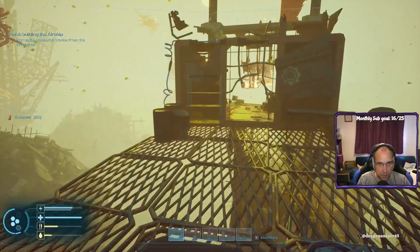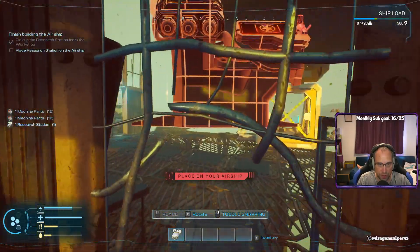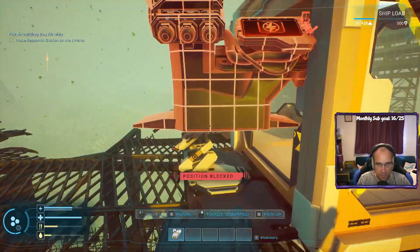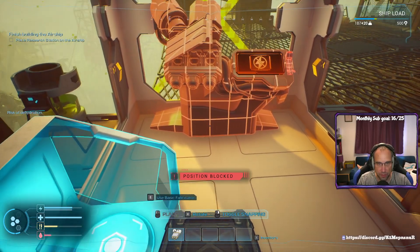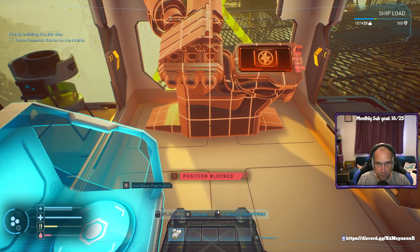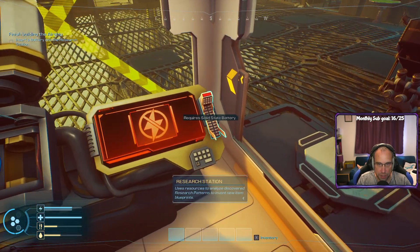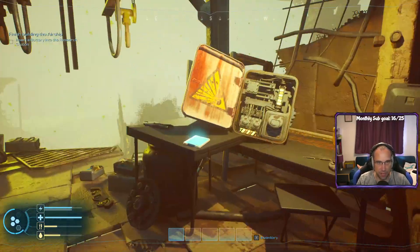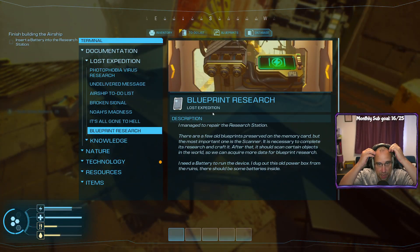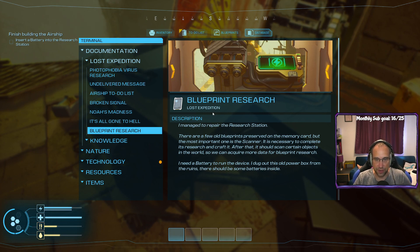Get rid of it all — let's go in here. There's a research center — nice. Found that one — it's a strange hook, yeah it is. Shush, I'll have some food in a minute, water in a minute. Solid state battery — okay I don't have one. There must be one in here — very calm to start, I can imagine it gets very big. Oh there's a solid state battery — boom. I managed to repair the research station. There are old blueprints on the memory card, but the most important one is the scanner — it's necessary to complete its research and craft it so it can scan certain objects in the world to acquire more data for blueprint research. I need a battery to run the device.